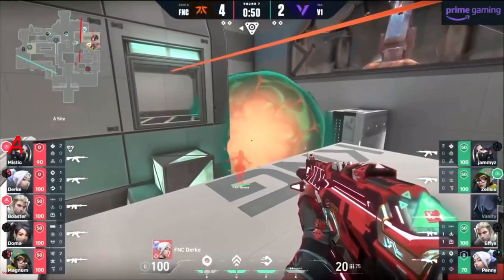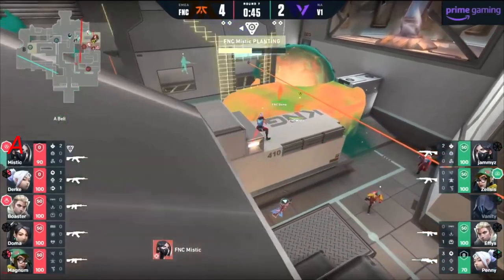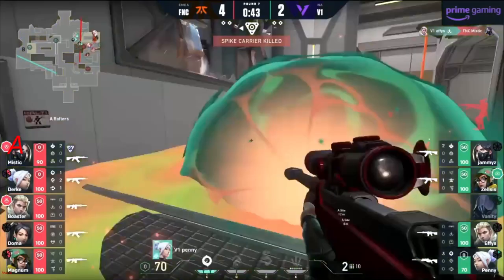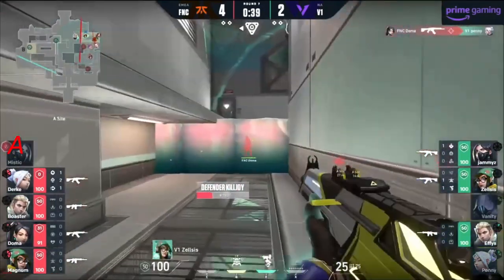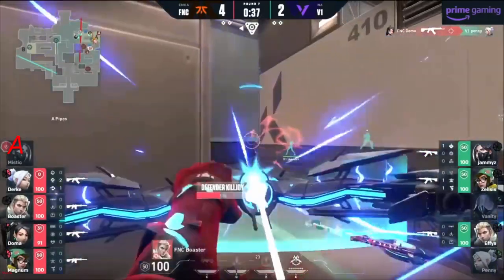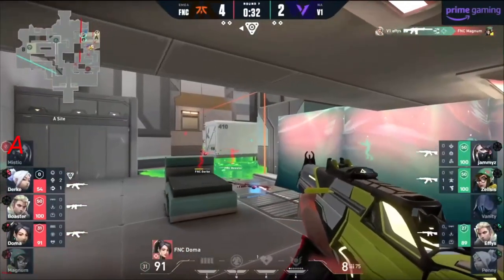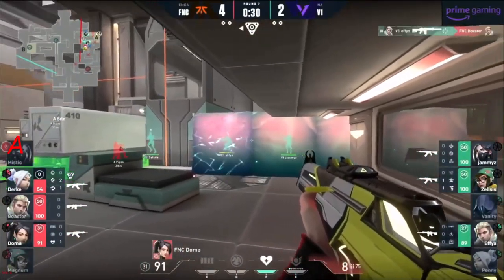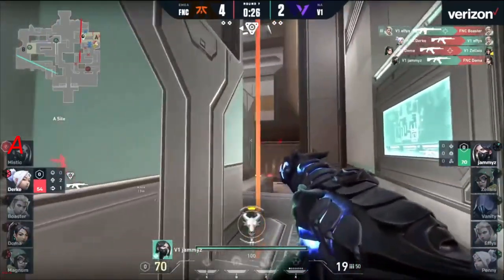Such a nice piece — he has to come away. He can't recontest this and falls back from denying the spike plant. He can't really hinder the site. Good work from Effies. Now the Killjoy comes in, quick work from Doma to shut down Penny. Still three players standing for V1 — Boaster desperate for a connection but can't quite do what he wanted. Doma's still alive, 30 seconds.